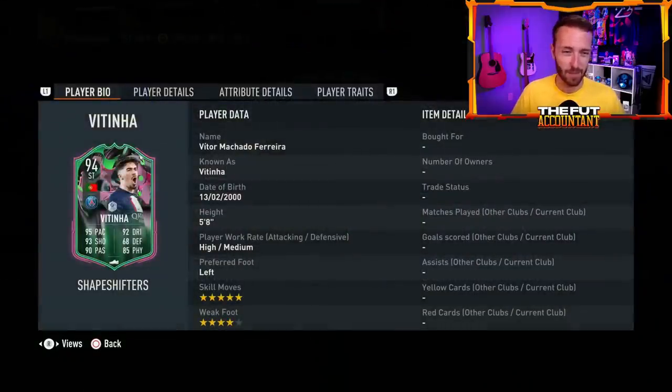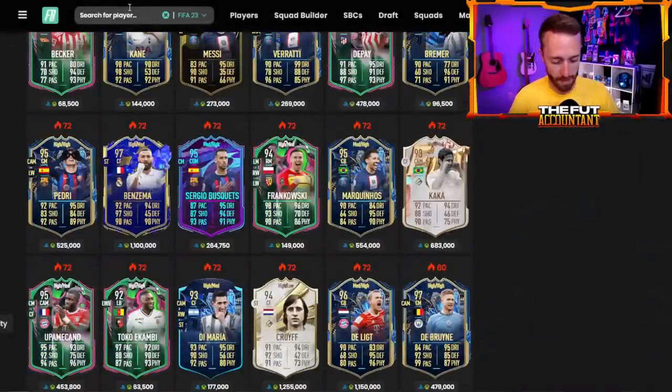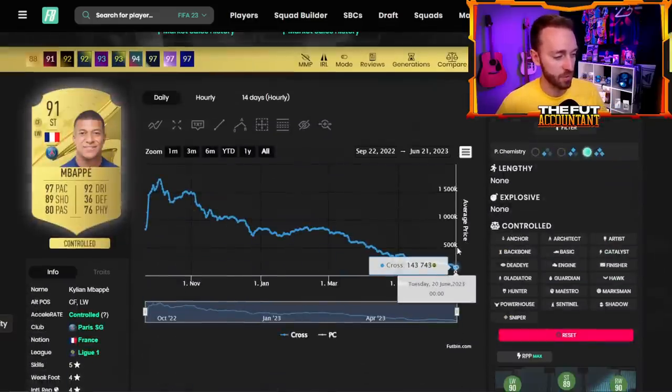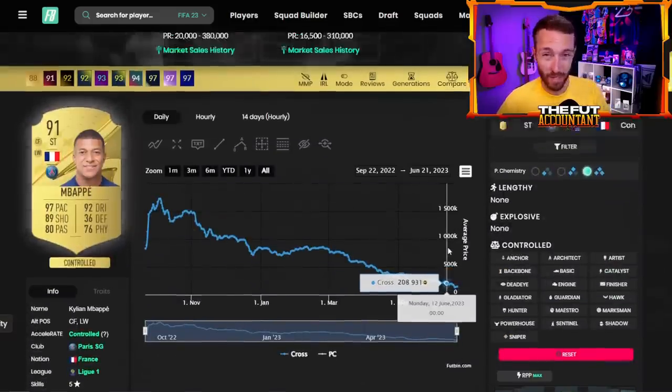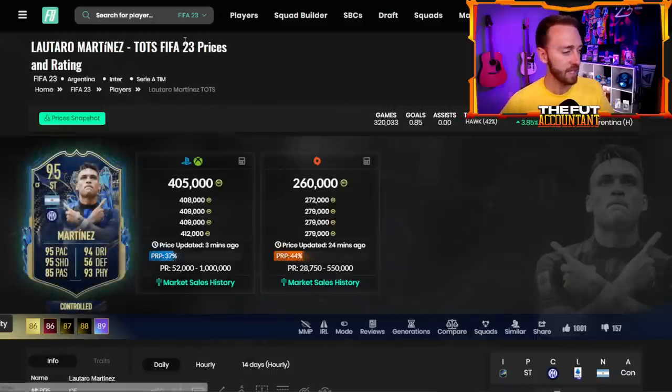Now a little bit more expensive — remember the Vitinha leak we talked about right before I went away? We thought maybe he was going to be a right back, but we ended up getting Bamba instead, and Vitinha came out as a striker. He really rocked the market. Gold Mbappe went from 220,000 down — he's now at 145,000 coins. He was all the way down at 130, but we're a little bit back around 200K. Huge, huge drop on Mbappe and a lot of other strikers as well.